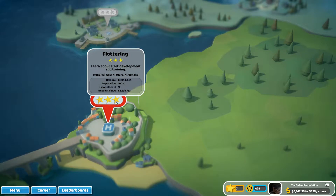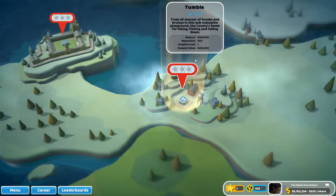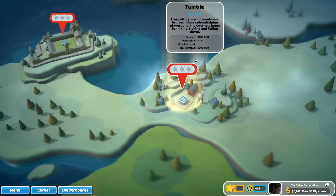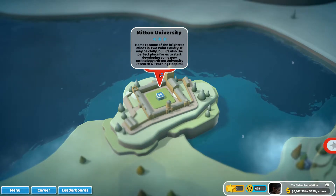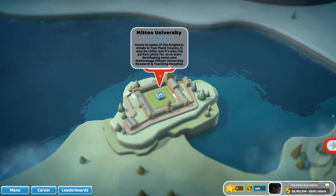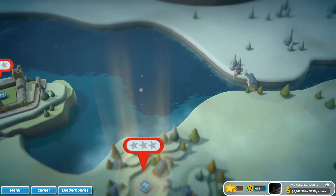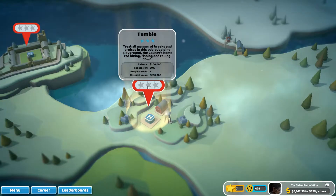Hey there, it's Sedani and welcome back to Two Point Hospital. It's been a while since I've played this, and in the last episode we finished up Fluttering with three stars, so I think we're ready for the next hospital maps. There are two available: Tumble, and Mitten University Research Teaching Hospital. I'm actually interested in doing Mitten University first, but let's check out Tumble.